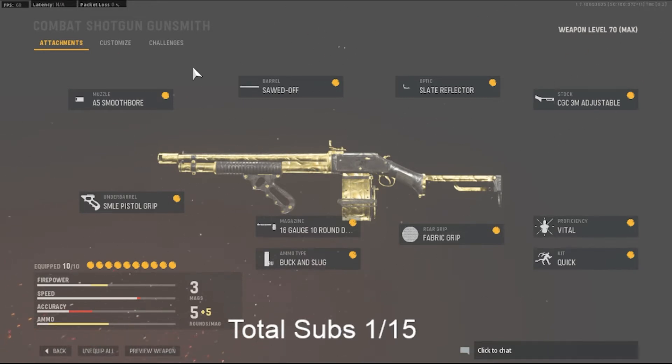You have the Smoothbore for wider pellet spread, Sawed Off for the same reason, Slate Reflector - you really don't have to add this, you can just put whatever, but I like to have it for whenever you go for the long shots. It's best to get Adjustable for ADS speed. Vital and Buck and Slug - these two are what makes the gun busted. Once you have these two it makes the gun ridiculous. Quick Grip for faster ADS, it's the same as Pistol Grip, and a 10 Round Mag.